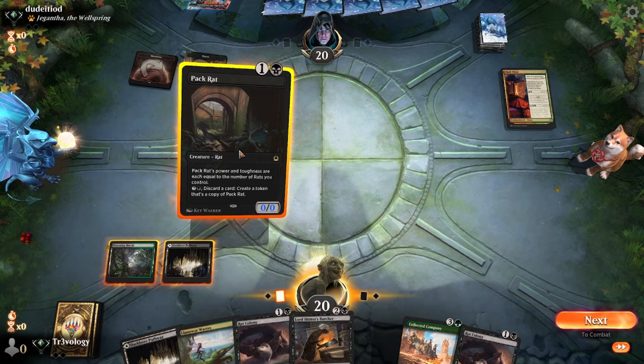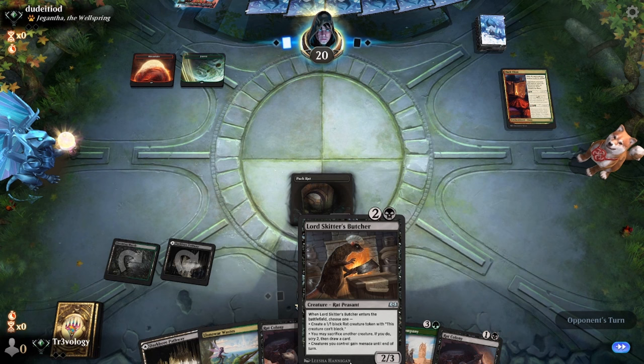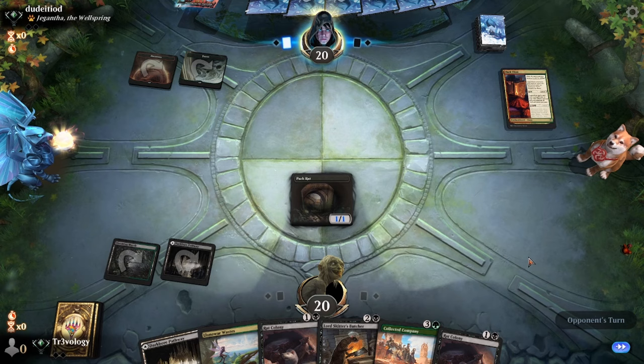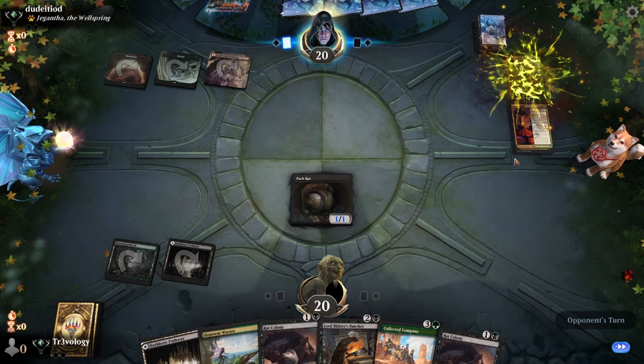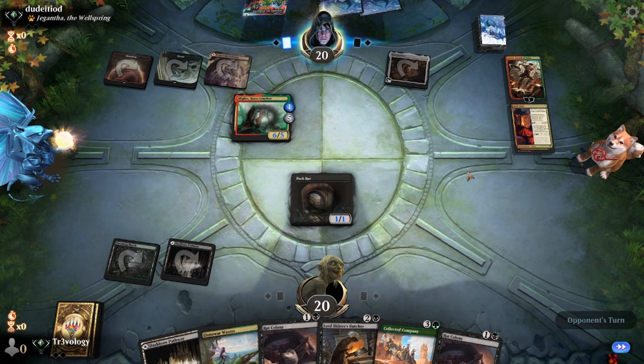We're not under early pressure and our opponent isn't going to combo off immediately — they're going to put power into play soon but we have a little time. Go ahead and play Pack Rat first. It doesn't necessarily signal we're all in — we can threaten to make Skitter's Butcher and attack with the 3/3 next turn, then leave mana for Collected Company. Mox Amber — geez, this deck looks sick.